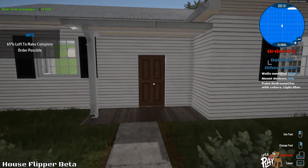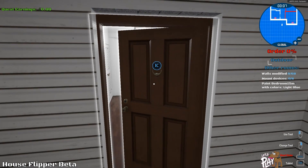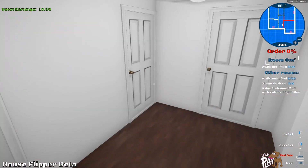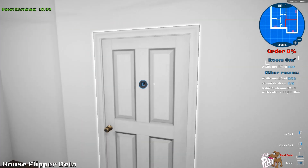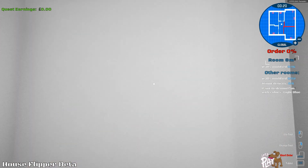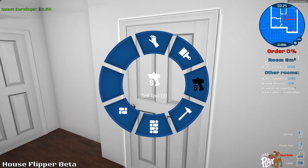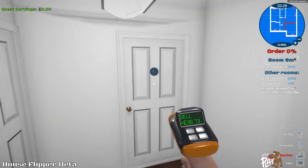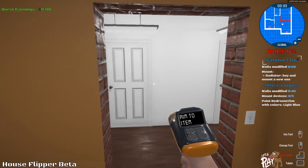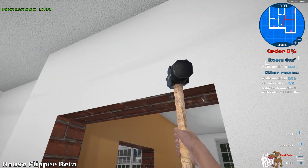We can take a few doors out, ain't no problem. Let's go in and see — it's quite nice, white, quite clean. It looks like they want to dismantle this wall and this wall. We need to get rid of these. We'll use the sell option — not that door, that door — there we go. We sold both doors. Let's get to hammering.